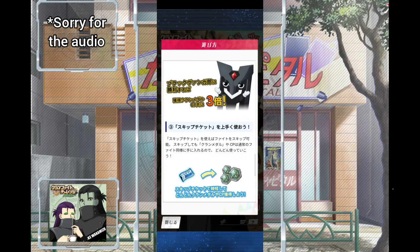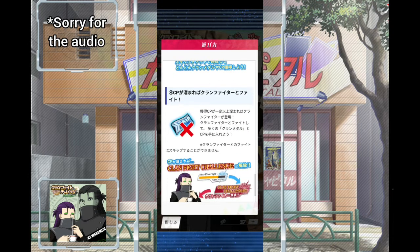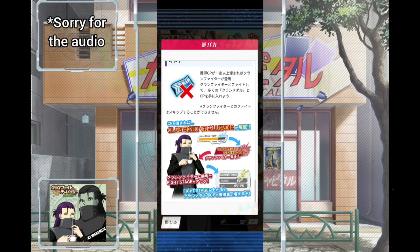Sometimes when you're fighting you might get lucky and fight Black Vangaro. If you fight him you get three times more rewards. By using certain boost skins you also get 1.5 times more rewards. You can skip the regular fights but you cannot skip boss fights.